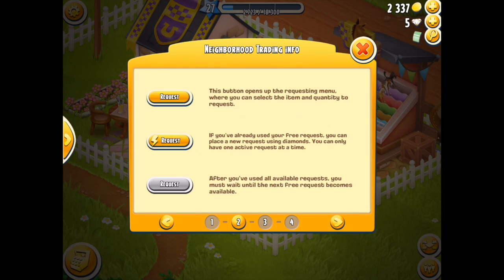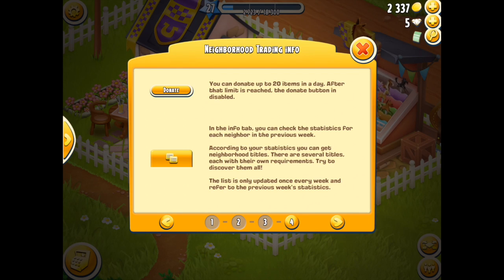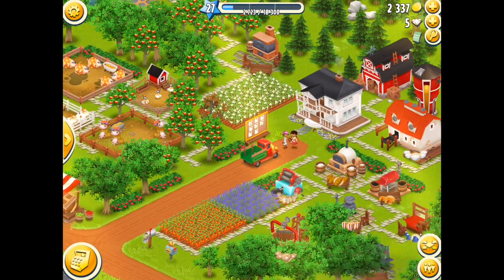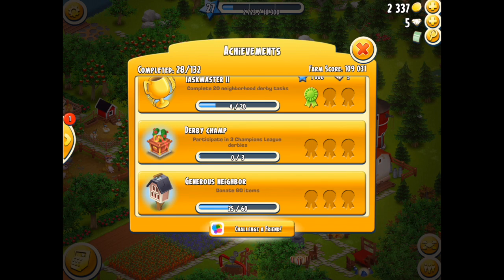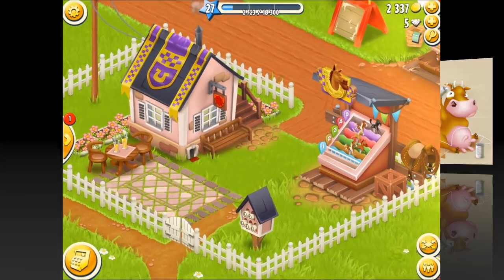Check it out to make sure you're comfortable, as it does indicate what you need to be aware of for the diamond request. If you've already used your free request you can place a new one using diamonds, but you can only have one active request at a time — so make sure your diamond confirmation is set, otherwise you may spend diamonds by mistake. Good luck everybody — enjoy this service, and I will see you all in my next Hay Day video. Don't forget to subscribe, like, share, and tell all your friends about this awesome game!